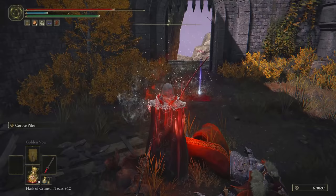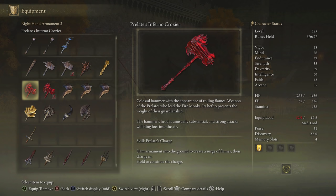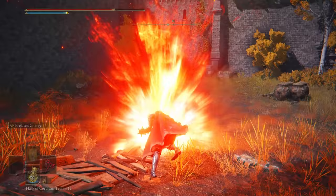The base weapon as it is is pretty powerful itself. It requires a level of 45 strength and 8 dexterity to use to its fullest and maximum potential. It has a special attack called Prelate's Charge. From my experience so far and from the weapons that I've acquired, this is the best scaling strength weapon. This is what the special attack looks like.